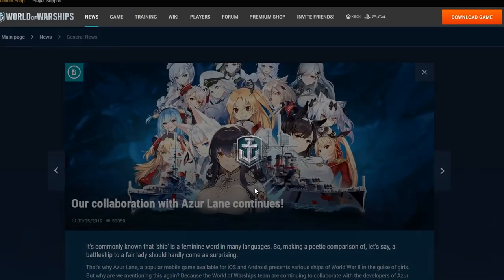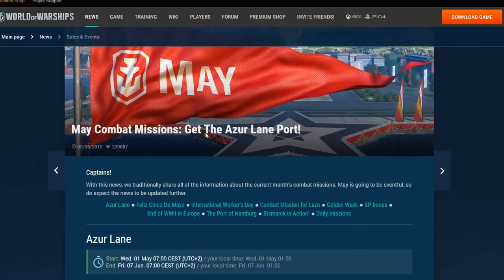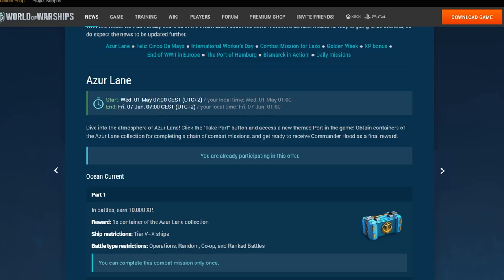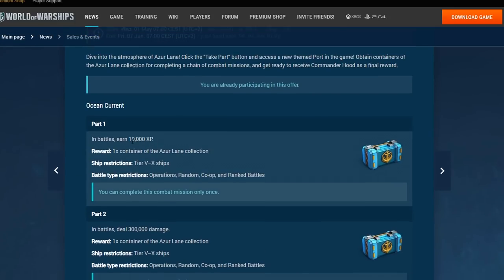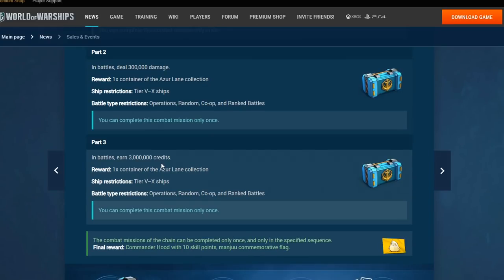One more thing about this collab, not the shop — the game. So basically you get a crate from the AL $10 crate after finishing one of the three missions. You can finish all three and get three crates, but the RNG thing still remains where you might get a dupe. And I think the crates contain all of the new boats. As for finishing all three combat missions — well, last year it was one thing, now it's commander something.